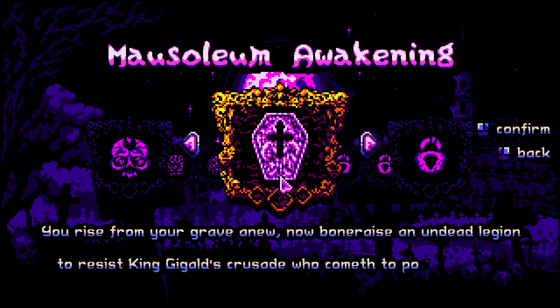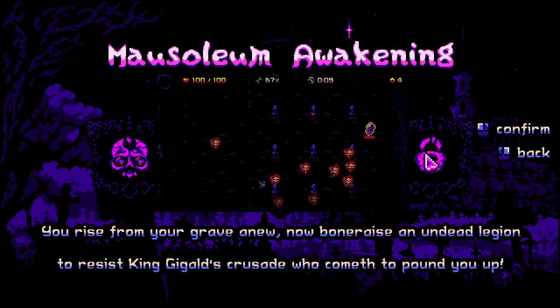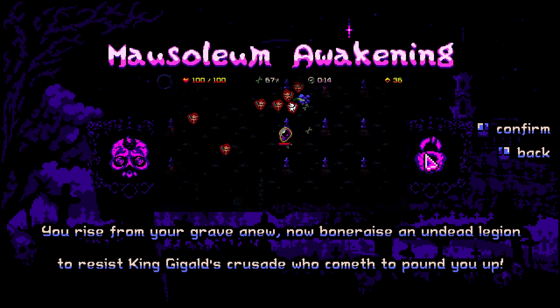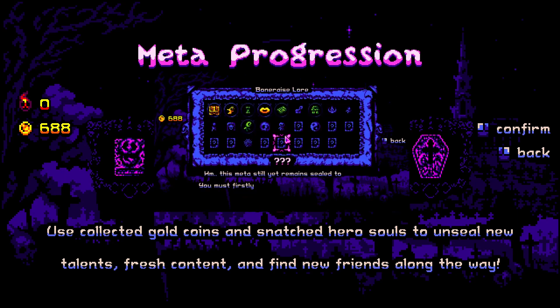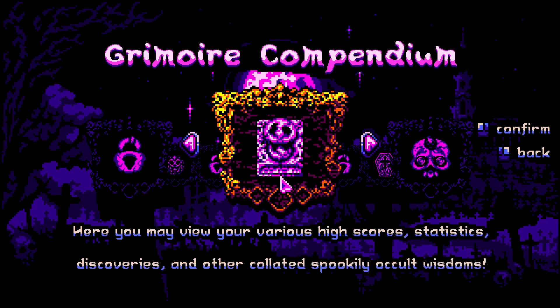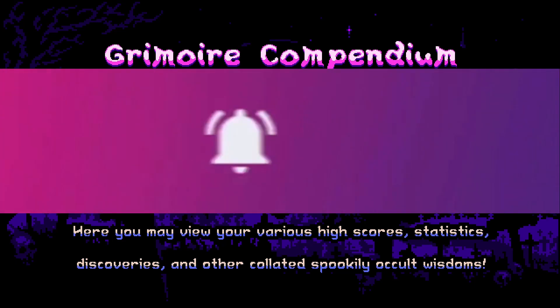In this game you have different game modes which you must unlock during your progression. You start with three modes. First, Mausoleum Awakening - this is the standard mode where you start your runs. Second, Metaprogression - buy new unlocks to improve your run, use your collected coins to increase your abilities and bone raising powers, and find your perfect meta loadout. Third, Grimoire Compendium - there you can view your high scores, items and so on. All other game modes you must unlock, and more I will show you in further videos. Let me know in the comments if you would like to see a tiny video series about the Bone Raiser Minions adventure.